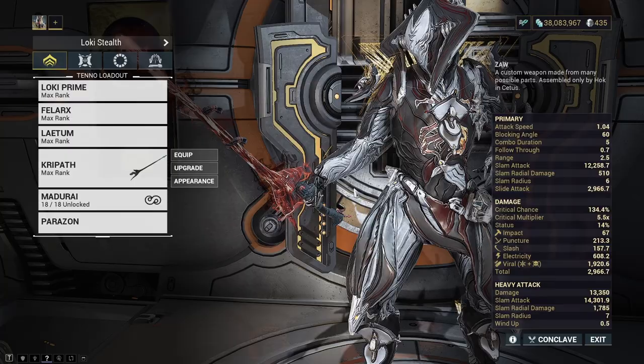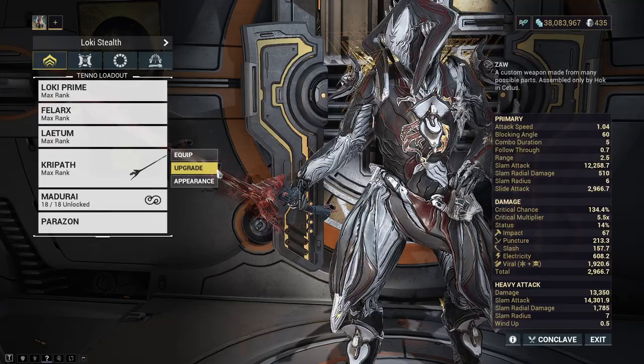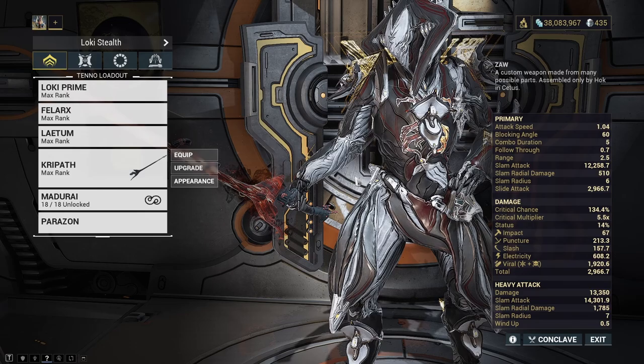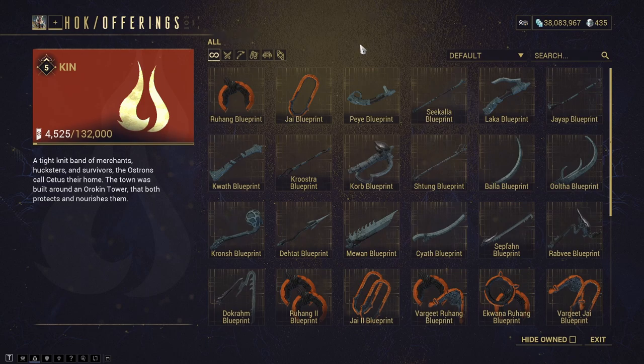Any Zore with a riven disposition of four or five is really good for this because you can get extremely high plus crit chance on those, essentially guaranteeing yourself orange or red crits whenever you throw out an Exodia Contagion. The Rab V is one of those weapons — its current disposition is 1.3x, which is a four dot. We're going to go ahead and buy up what we need from Cetus and go through the different grips and links and what they mean.